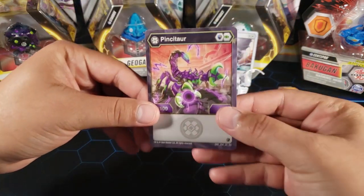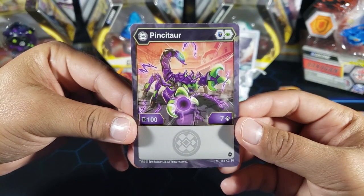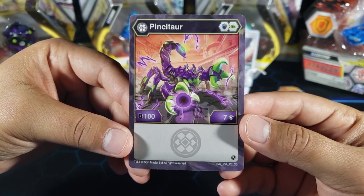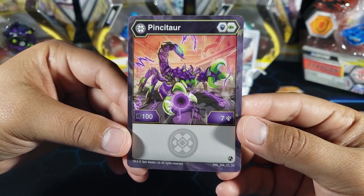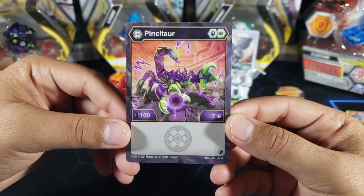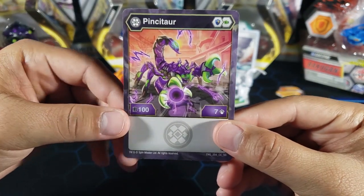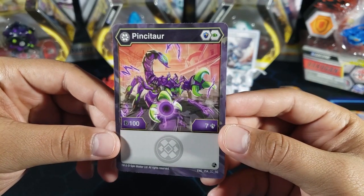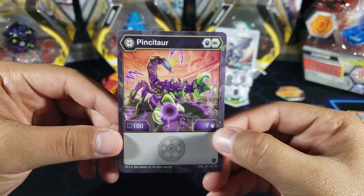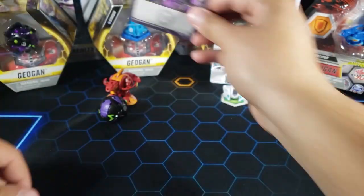Up next we have Pinsator — very cool Bakugan. I feel like this is going to be one of my favorites just because of how it looks. This one has Darkus 100 B-Power, which is the lowest you can have on a Bakugan, but that's not its strength — its strength is seven attack. You're going to want to put this guy in a damage deck to win battles with high damage. He does carry a Magic Shield and a green fist, so at least he has the Magic Shield, but you'll want this guy in an attack or damage deck.